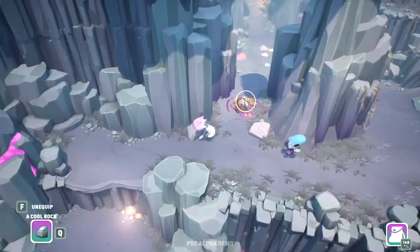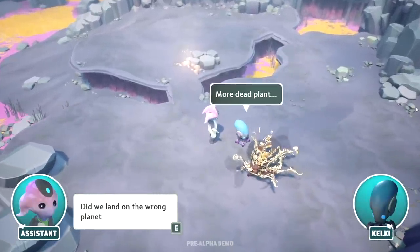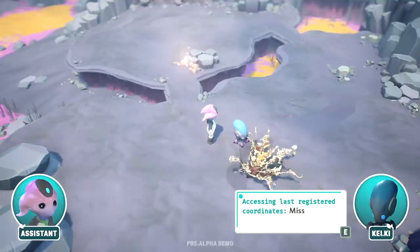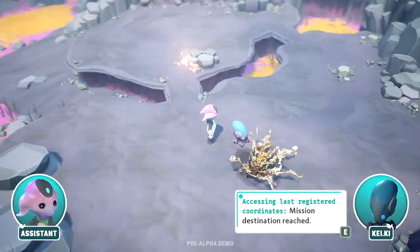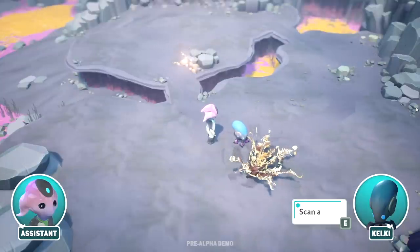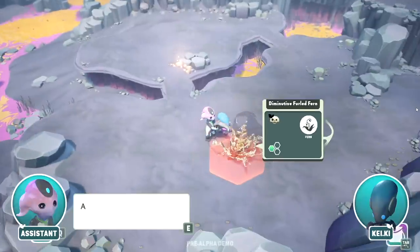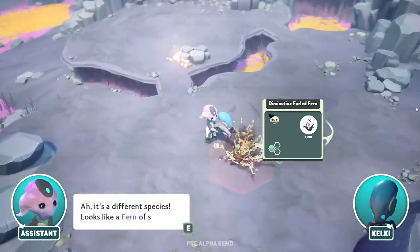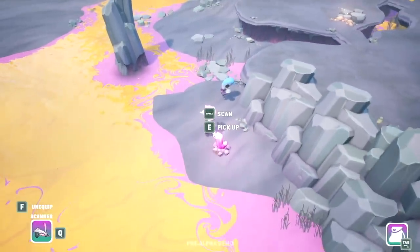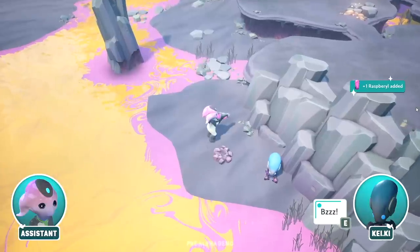Oh, I discovered cliff paths! I literally discovered an entire section of a planet — pretty amazing of me. More dead plants — did we land on the wrong planet? 'Accessing last registered coordinates, mission destination reached.' Then why is everything dying? 'Scan again, Cakey.' What would I do without you? It's the emo girl with the little bow again. Oh, it's a different species — looks like a fern of some sort.